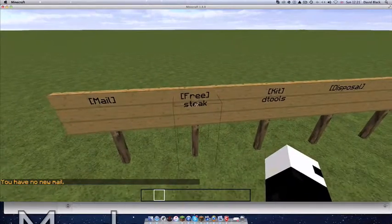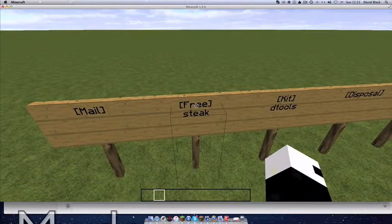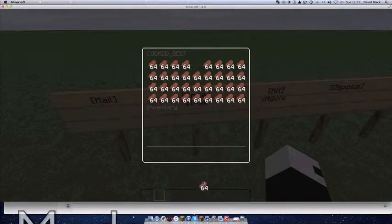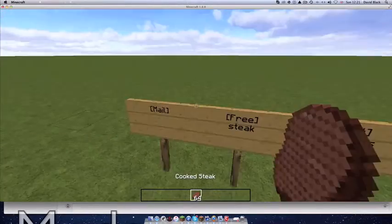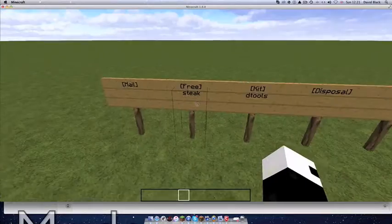This is the free sign. All you need to do is type in square brackets: [Free], and then underneath it put what you want to be free — so steak. If you go into it, you get free steak, and as you can see if I drag this into my inventory and go back in, it will regenerate itself. Really cool.